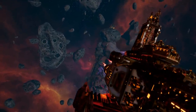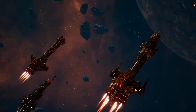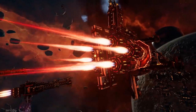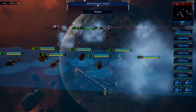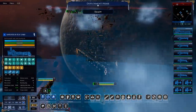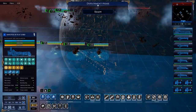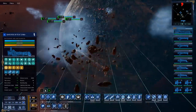Hello, big untextured asteroid blob. No capture of the point, so straight at them. I think we'll go straight through the asteroid field — quickest way. Yep, there they are. Engines, reloading. Interceptors engaging.